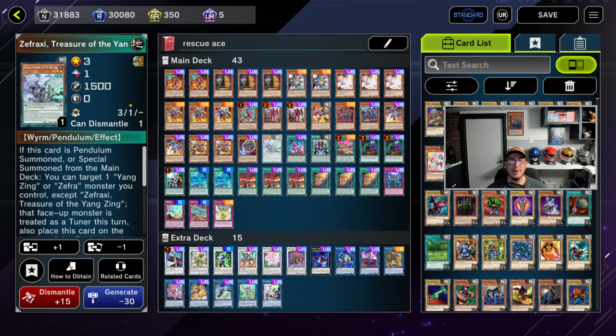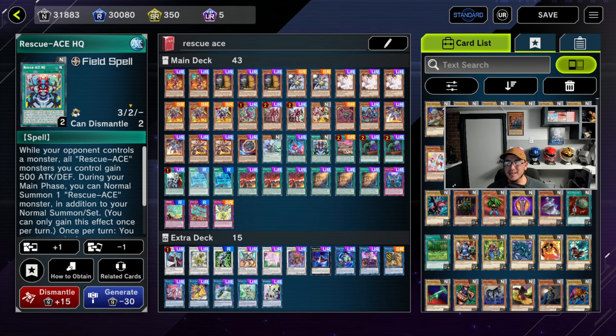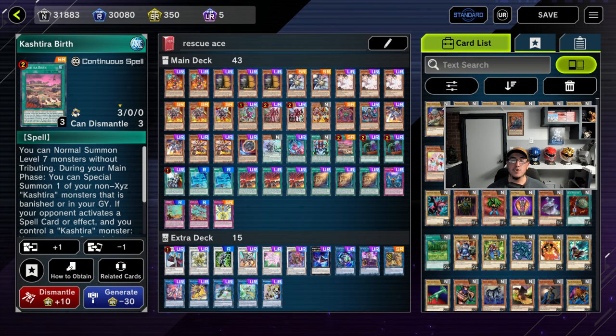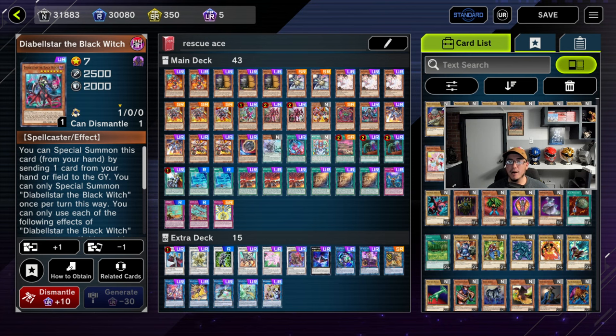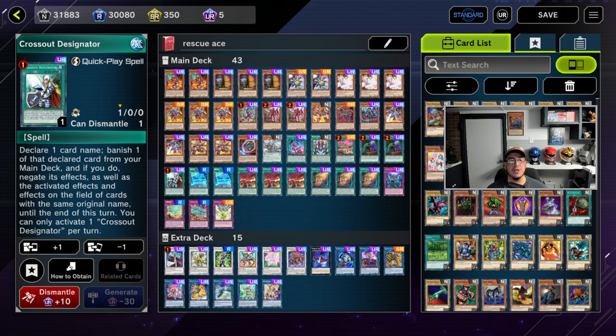Rescue Ace Turbulence at two — you don't really need three because these cards are searchable, but two do come in handy. One Diabellstar for the Cross-Out. Zephraxy can be a brick but it's there for the Auroradon line. Original Sinful Spoils gets your Hydrant from the deck. Rescue Ace HQ gives an extra normal summon extender and most importantly recycles your cards after use so you have follow-up. Cashira of Birth lets you go into the Tomahawk combo if you draw Level 7 monsters, and lets you banish cards face-down from the grave.